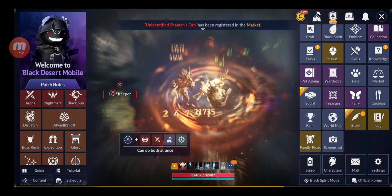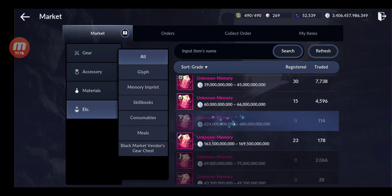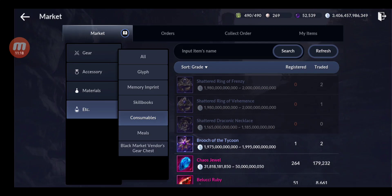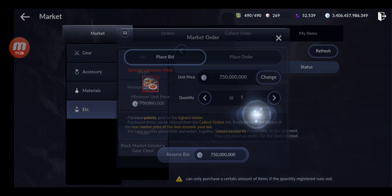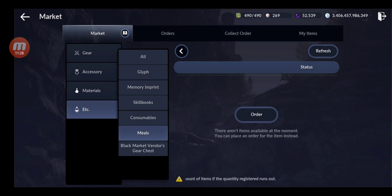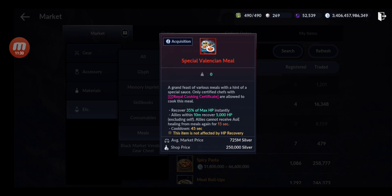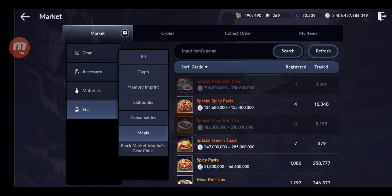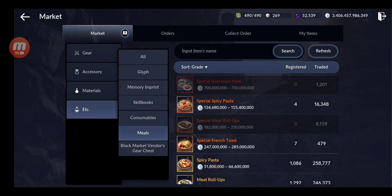People are developing their cooking and selling those foods at the market. Let me check — in Meals — check this out, they already traded 1,200 of this Special Valencia Meal. So if you craft even one per day, that's almost 1 trillion a day — that's insane, that's a lot of silver.